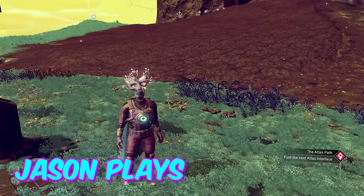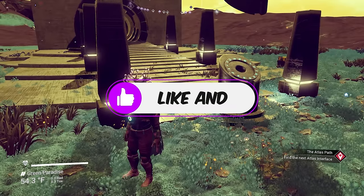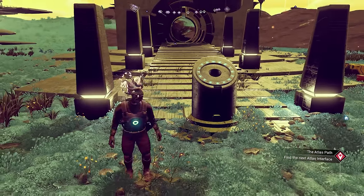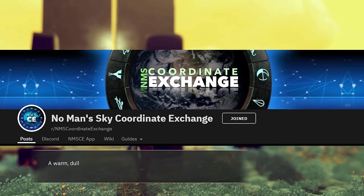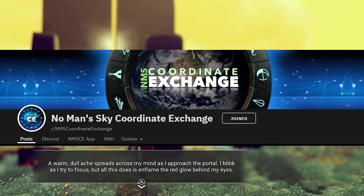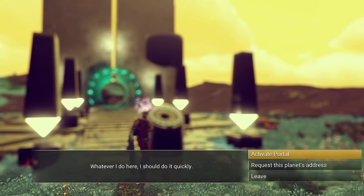Welcome back to No Man's Sky, everyone! Jason here, and in today's video I'm gonna show you how to get an amazing crashed solar ship — that is an S-Class Solar Ship, by the way. I wanna give credit where credit is due. I'm over at the NMS Coordinates Exchange on Reddit, and this was a post specifically from Mohenar. All credit goes to him — he's the one who found it. I'm just gonna show you guys how to go get it and where to go get it.